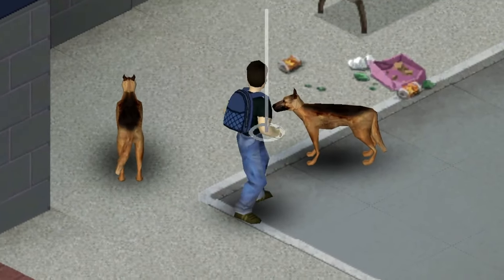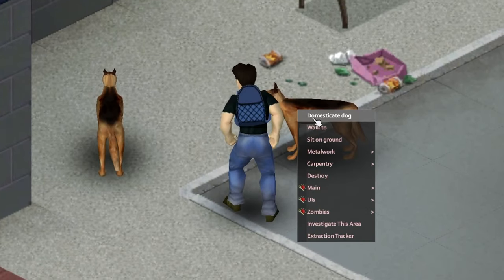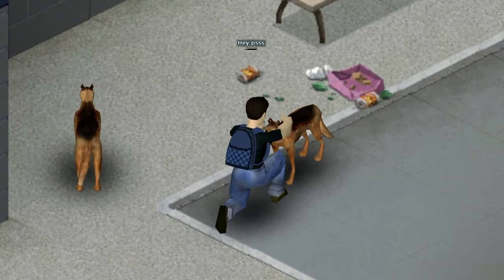In order to get one, you'll need to catch one. You'll need a leash and some food, and you can make that furry friend all yours.